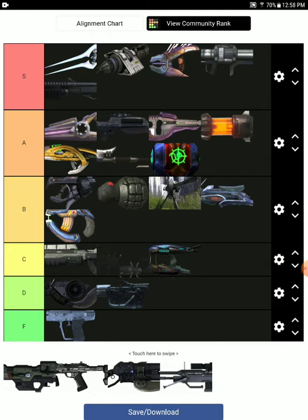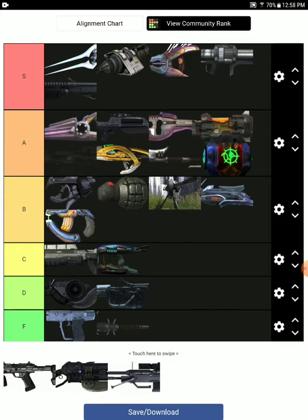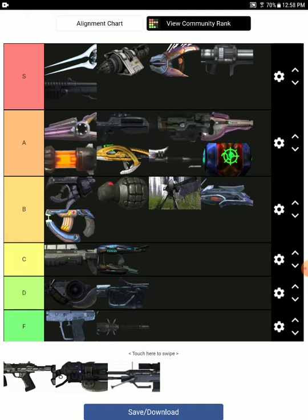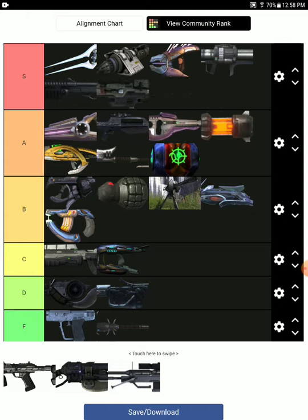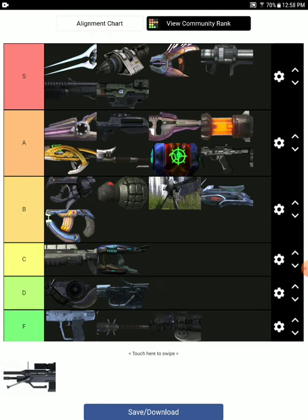Next is the worst grenade in the entire game — the Spike Grenade. It's only useful for taking out Flood Pure Forms, so it's F tier. Next is the Spartan Laser, very useful for taking out vehicles but you need good accuracy since it doesn't home in. It's great for vehicle destruction though. The SMG is very good when dual-wielded — basically a better version of the Assault Rifle because of that. The Spiker is F tier — it just sucks.